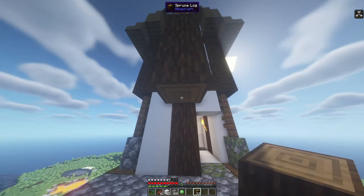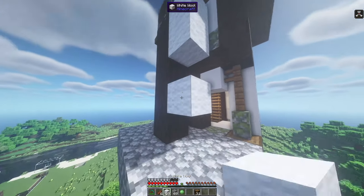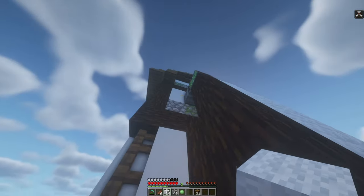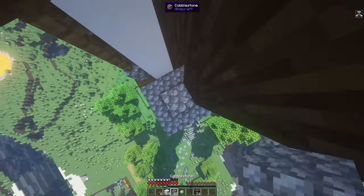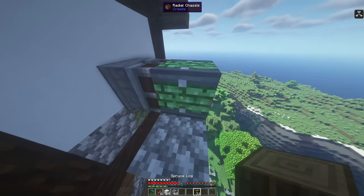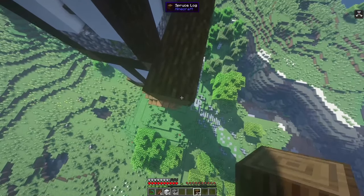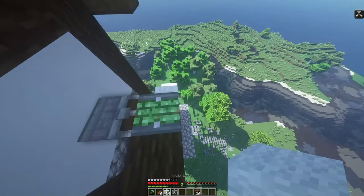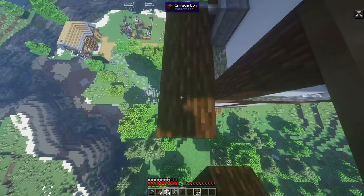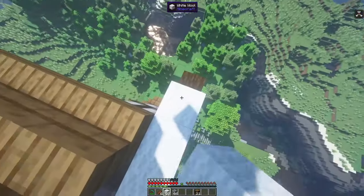Our next step is to place some spruce logs all the way down, and then place some wool like so. This radial chassis is going to allow this thing to spin, just like how a windmill is supposed to work. We're going to build up a little bit, place our slime ball there, and build one, two, three, four, five. I want to make this look very similar to how a windmill should look. Put five here and then place the wool like so.